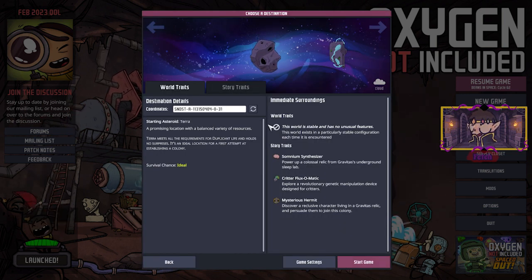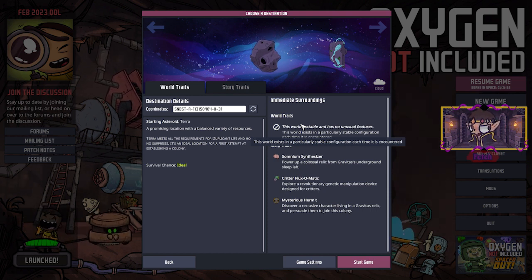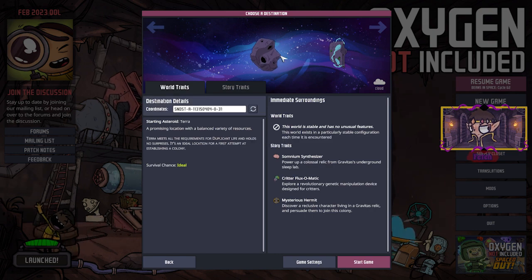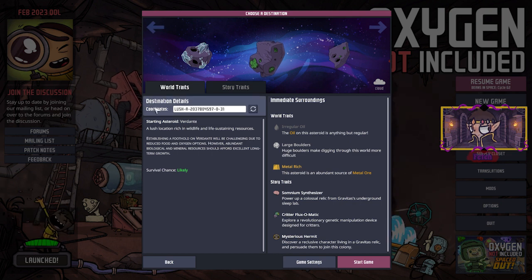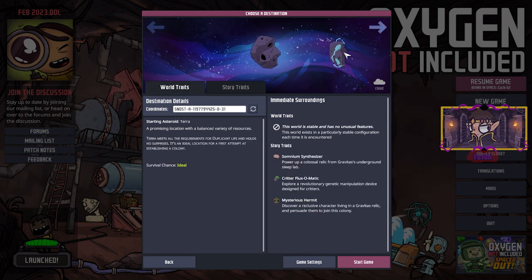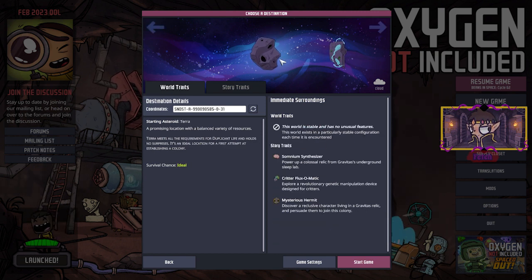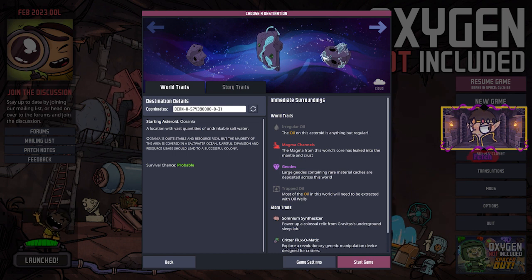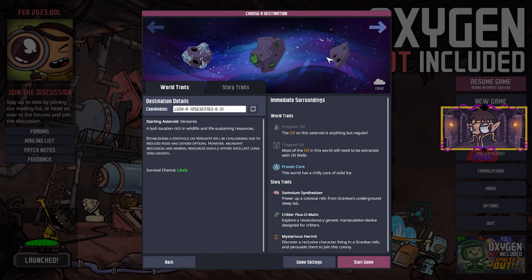Okay, so we've got all these options. For those who aren't familiar with the game, it's a base building game where we try to explore these different worlds — it says 'world traits' over here. There's the most basic one, which I don't think we're going to do. I have played this game before, so it's not like I'm completely unknowledgeable about some things.